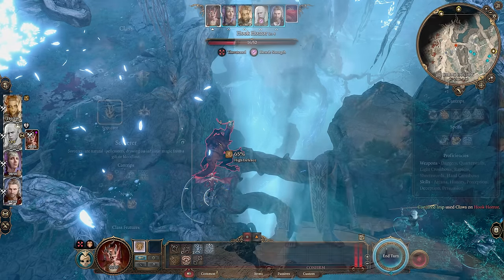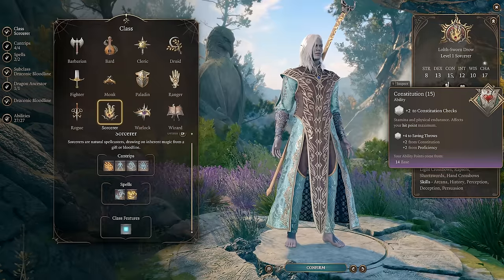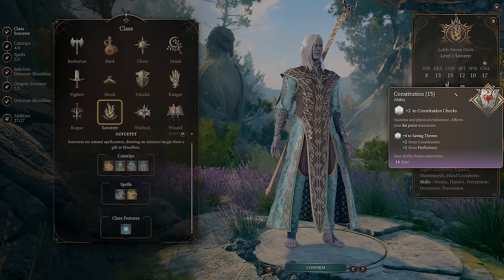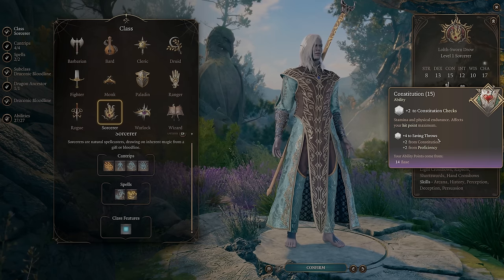Your Imp will now also gain extra attack. At level 6, you'll want to go to Withers and change your class to Sorcerer. Sorcerers get Proficiency in Constitution saving throws, which helps you keep concentration on spells you'll be using, like Darkness or Haste.